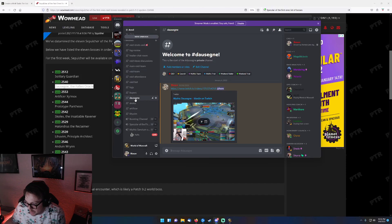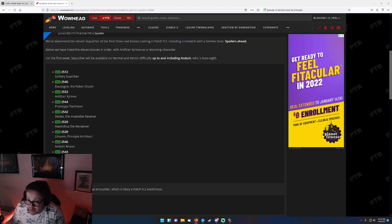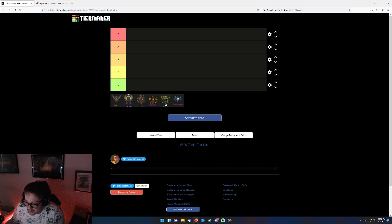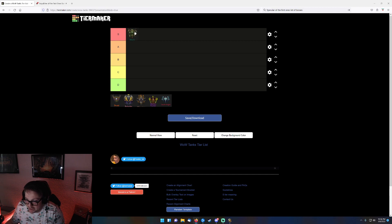Alright, we'll start with Dausegne. We did a little bit of testing. For this boss particularly, for ease of utility — easy to play, not for progression but just easy to play — for avoiding dodge mechanics, it would definitely be Monk for S-tier. You can literally transcend over the rings and it makes your life so much easier, so that's definitely S-tier for utility.